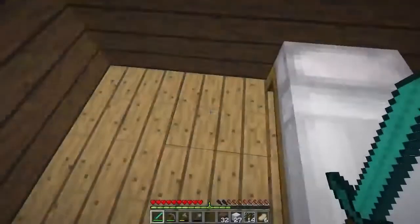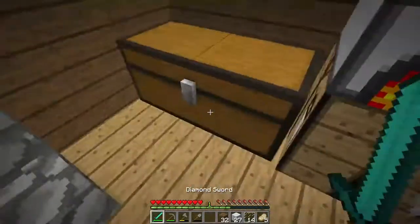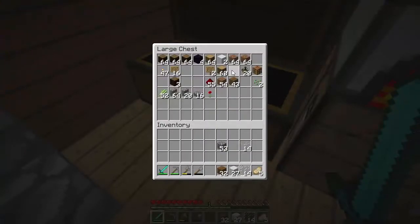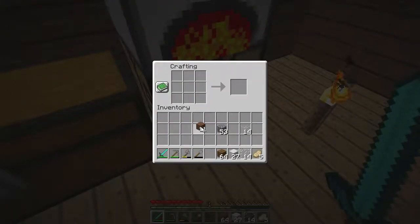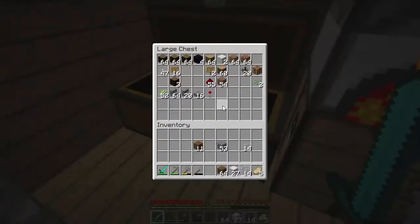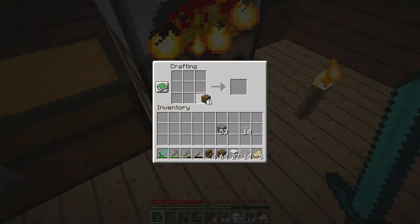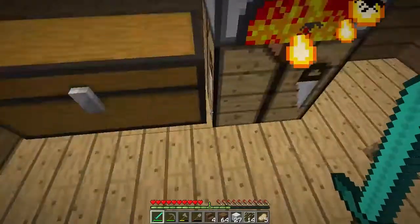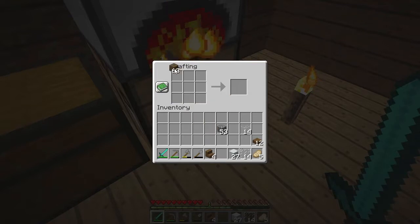I still haven't found the loot that I died with last episode and I don't really care about it. The rain should stop right now — thank you, rain, for stopping. I'm going to grab the wood. Do I have stairs? No, I don't — I'm making some stairs. I can have some sun beds. I don't want more than that, that's enough.